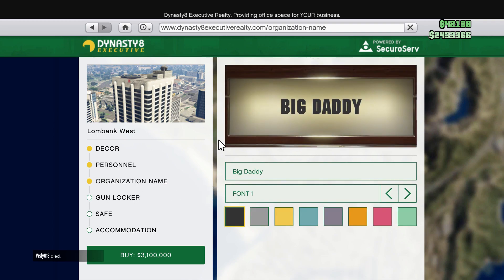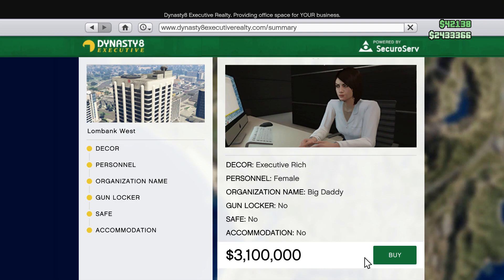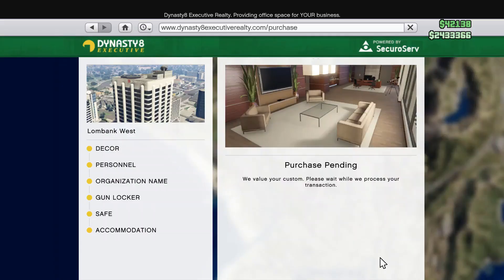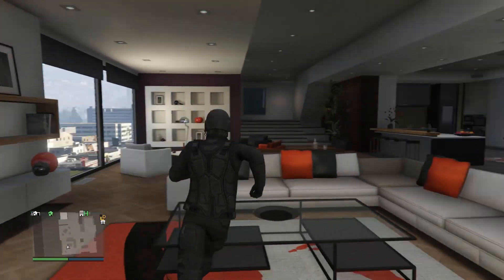Then you're gonna click 'Buy.' It'll give you a summary of what you selected and the price of it. If you don't have enough money, you can't purchase it. You click 'Buy' and for me it says 'Purchase Failed' because I don't have enough money to buy it — and besides, I don't want it.